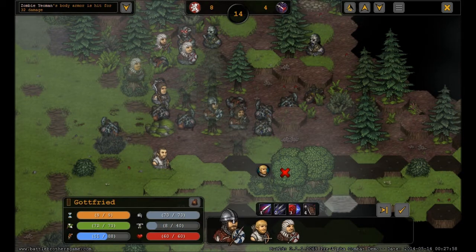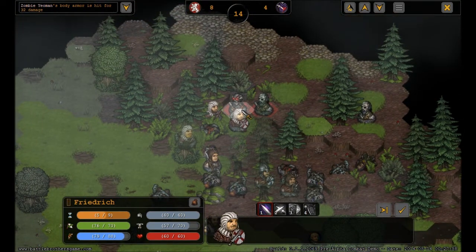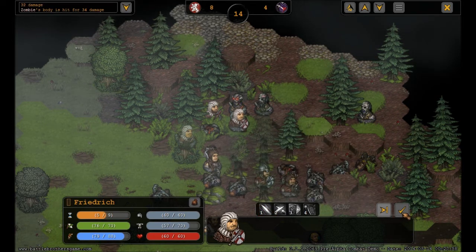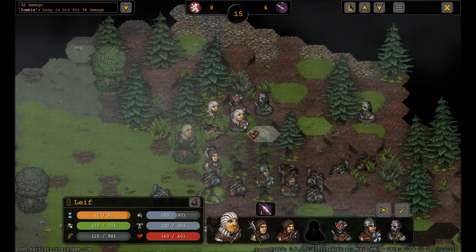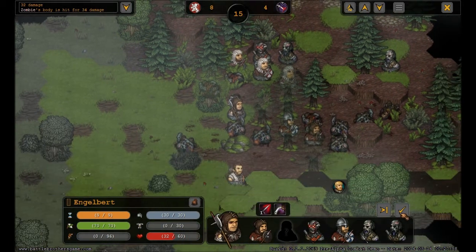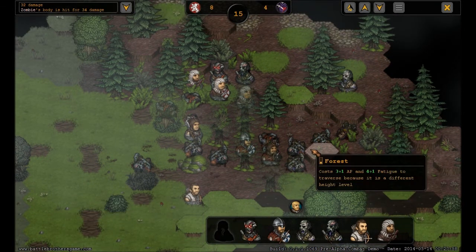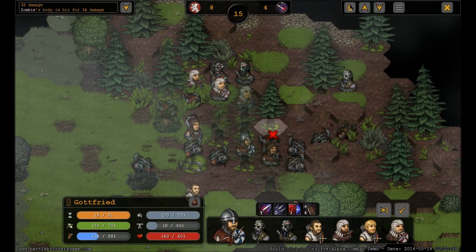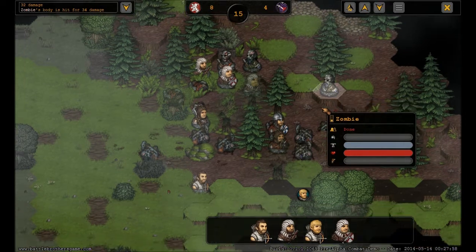Let's send one archer over there at least. Who is the biggest threat? I think it's you. He's tired as hell — can't really flee though. You need backup. You rest. Lucky. Maybe I should move up with these guys a bit. I don't know who he's going to attack.